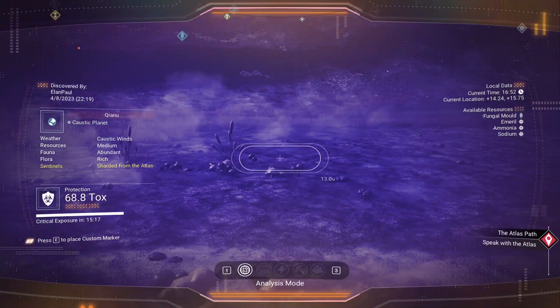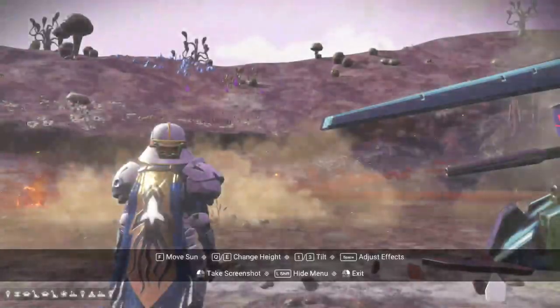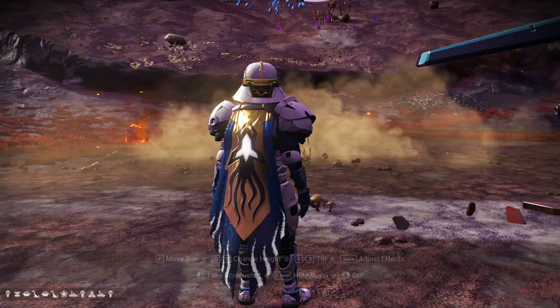But if you all want to know where it is, there's your coordinates at the top right: plus 14.24, plus 15.75. And there's your coordinates for the planet at the bottom left, in the Eisentham galaxy. This is not the starter galaxy — this is Eisentham. Elan Paul of Eisentham — get that through your heads. So now you know where it's located.